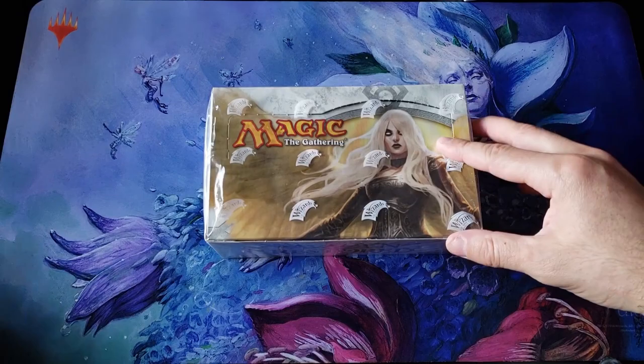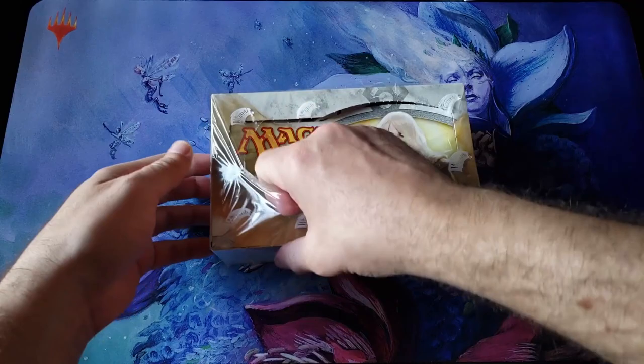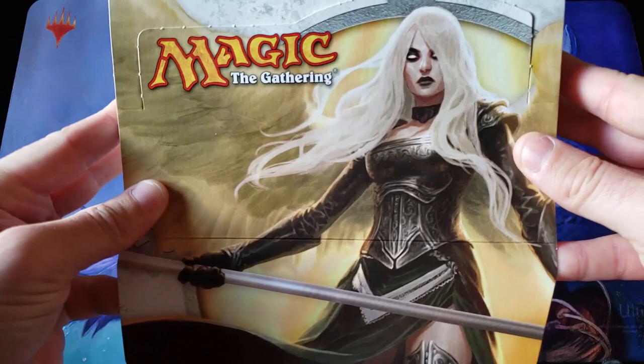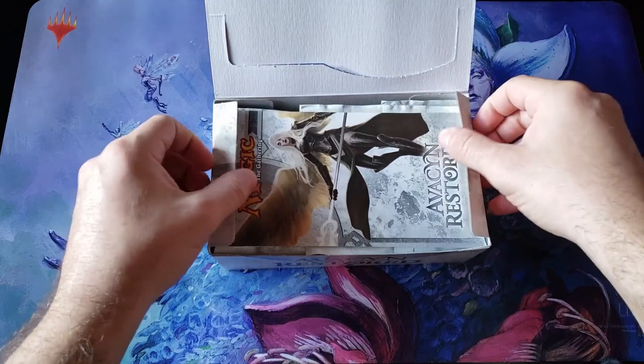We're going to go back to quite frankly one of my favorite sets. Bradley B, also known as Two Bees — I believe this is the same gentleman who did a two-box opening of Avacyn Restored a while back. The last time we did a box opening of this set, I think we got like six or eight or nine mythics or something ridiculous.